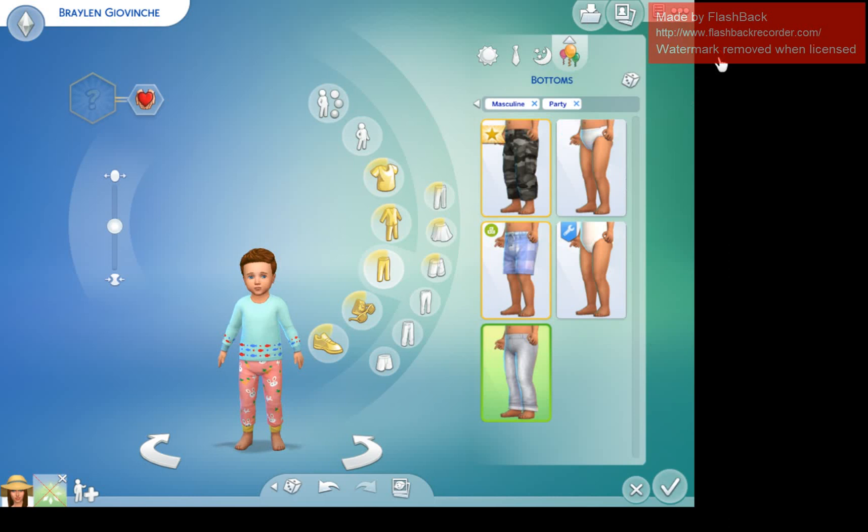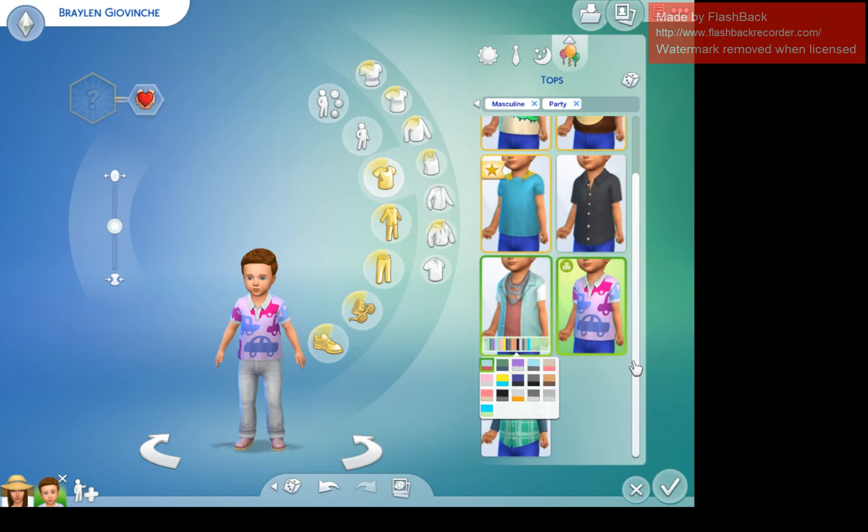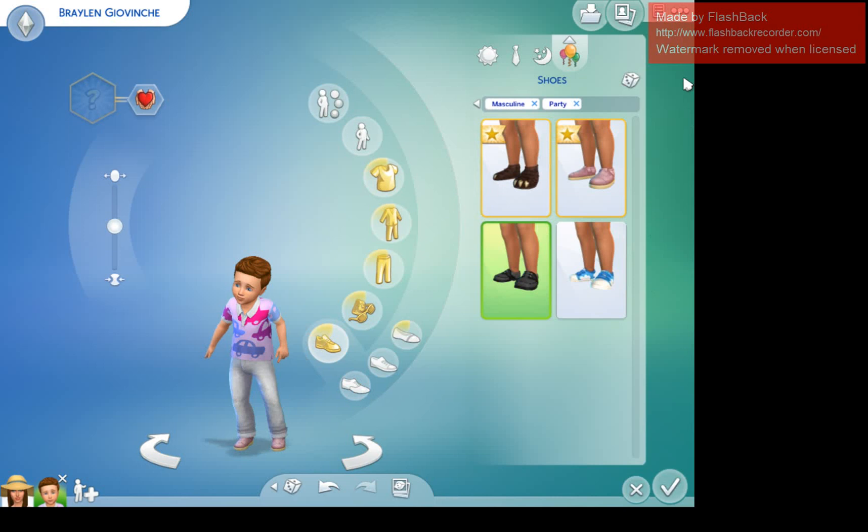For Braylin's party wear we're going to do gray jeans. I originally thought of a brown shirt but ended up going with a blue jacket — actually a black jacket with a blue shirt and a scarf — and black shoes.